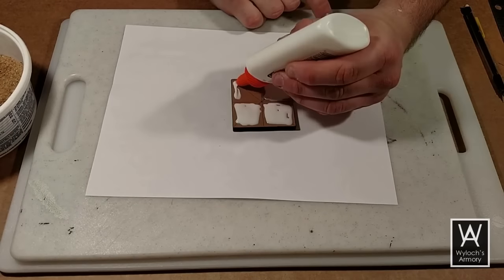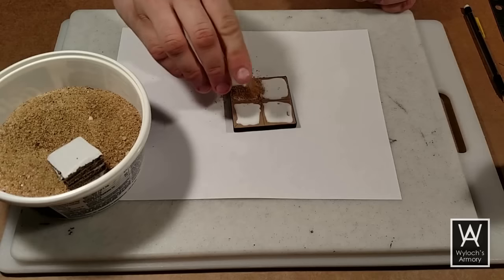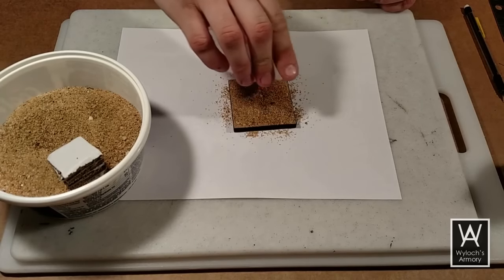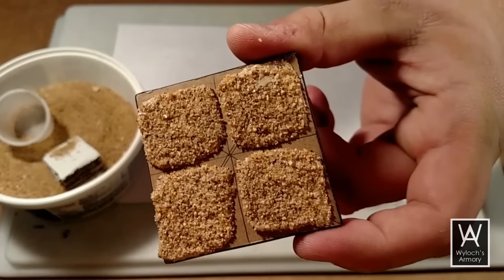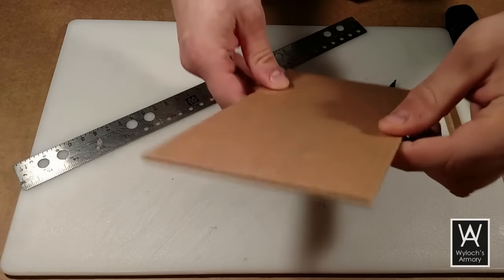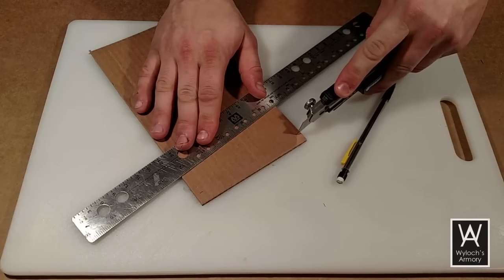Apply some white PVA glue in puddles to make the spaces and dump some decorative sand onto the glue, then set that aside overnight to dry. Now, identical to the cavern tiles from episode 28, we're going to cut a strip of single corrugated cardboard.